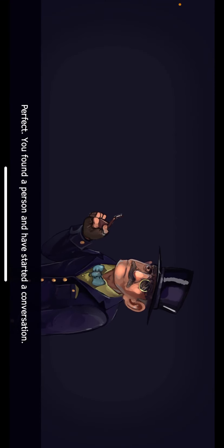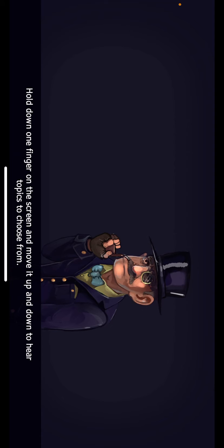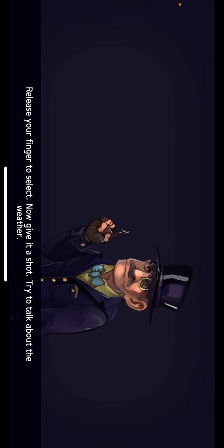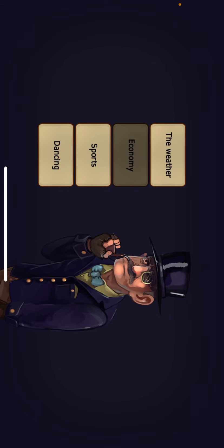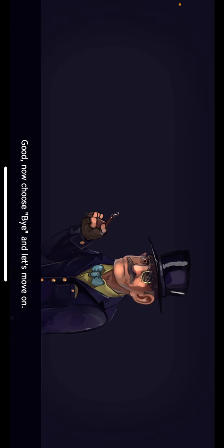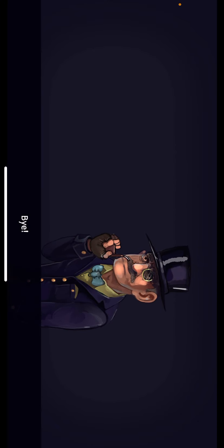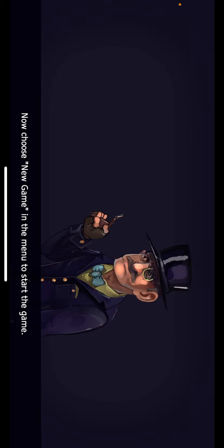You can now hear a person whistling. Drag your finger toward the sound until you hear a click, then release it to select. You found a person and have started a conversation. Hold down one finger and move it up and down to hear topics to choose from, then release to select. Try to talk about the weather. The weather is great. Now choose 'buy' and let's move on. That's it for the tutorial. Now choose new game in the menu to start the game.